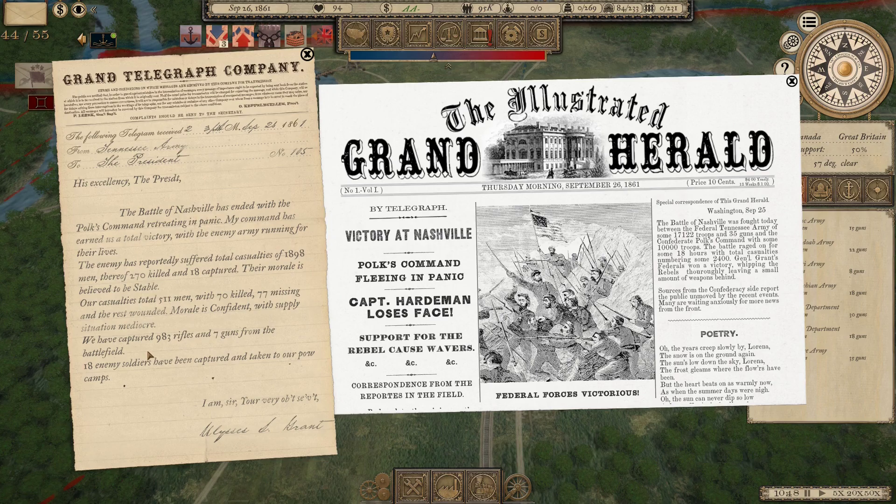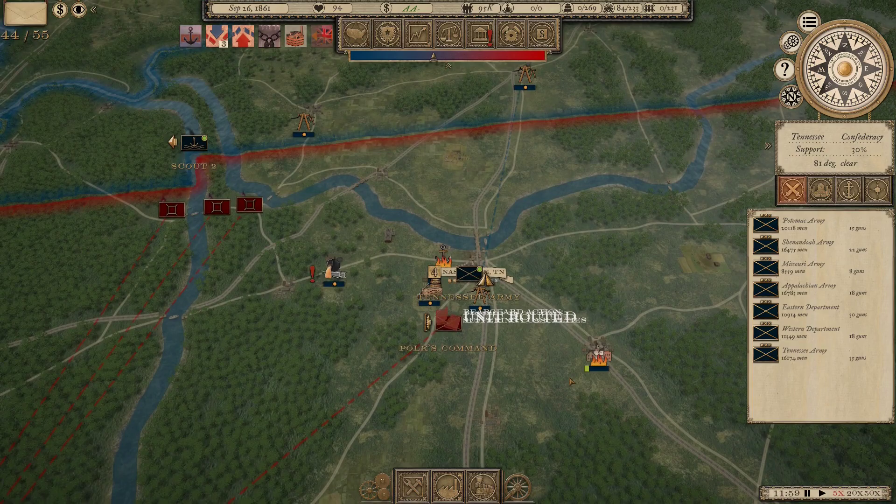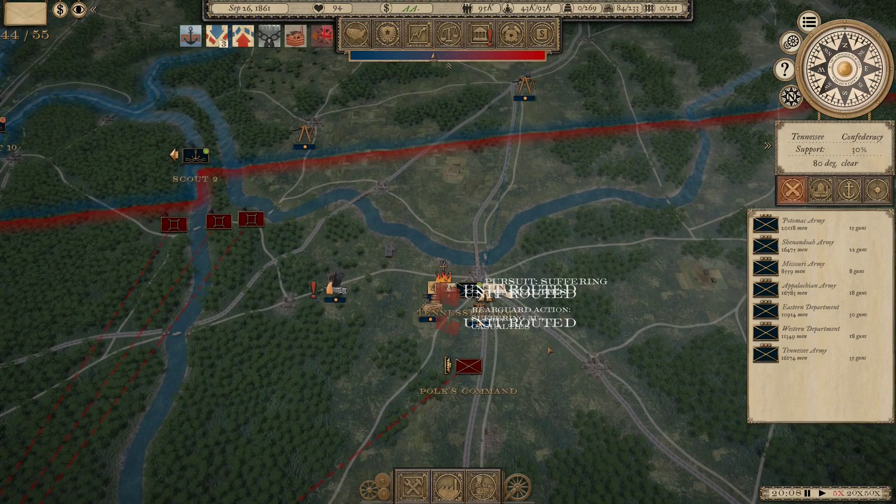All that cavalry nonsense and we managed to capture 18 troops that have gone to the POW camps, almost a thousand small arms, and seven guns. Last battle Polk was 'withdrawing' in the newspaper headline, and this time he is 'fleeing in panic' - so he should run further away this time. He's probably only going to go as far as Pulaski. He slipped away - Pulaski is still Confederate-owned, so I'm pretty sure that's where he's going.